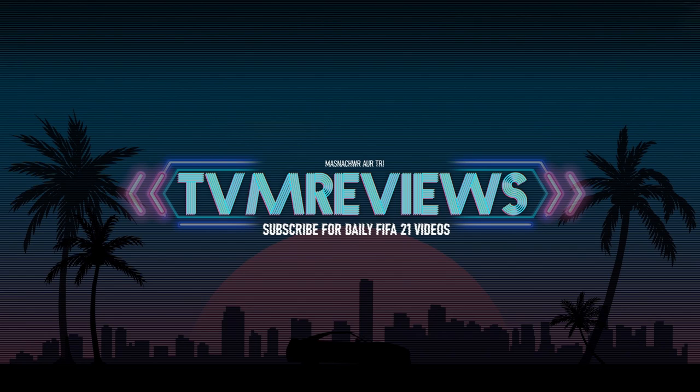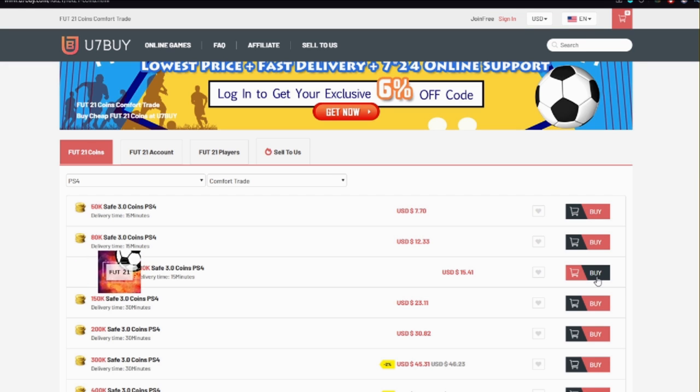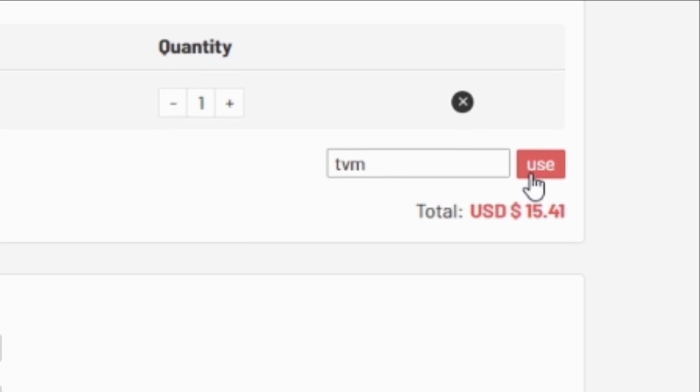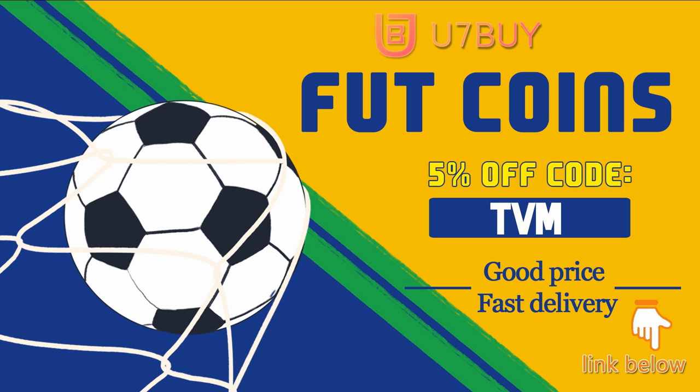Become a channel member and support the content. You also get access to exclusive videos and an emote next to your name in the comments. The link can be found next to the subscribe button or in the description. And if you'd rather get your coins direct rather than roll the dice with FIFA points, head to u7buy.com and at checkout use the code TVM for a discount. The link can be found down below.